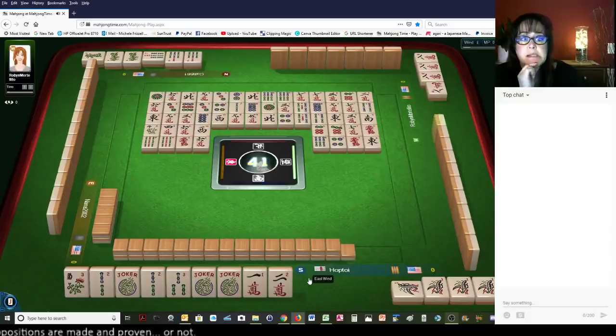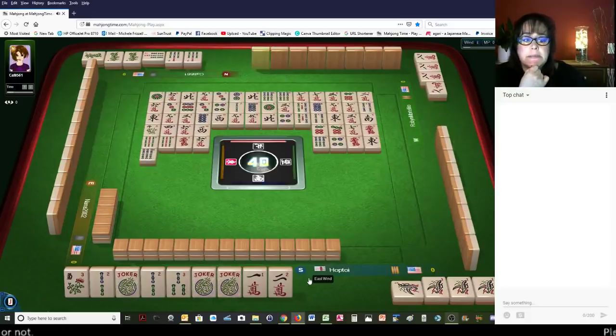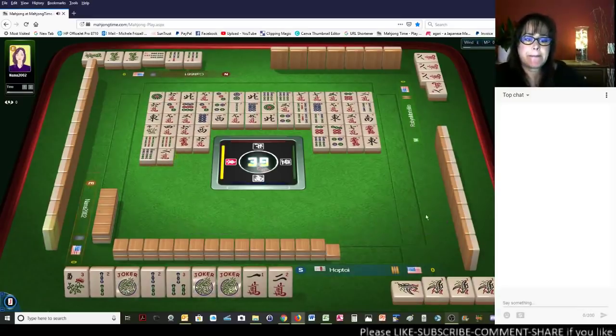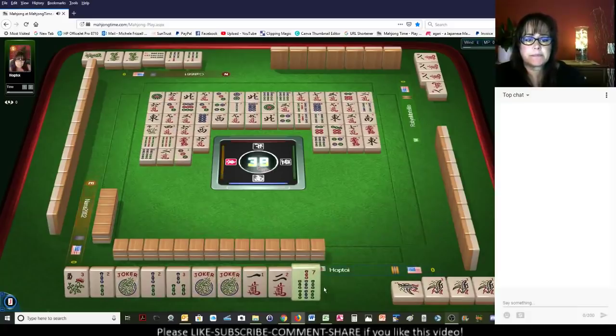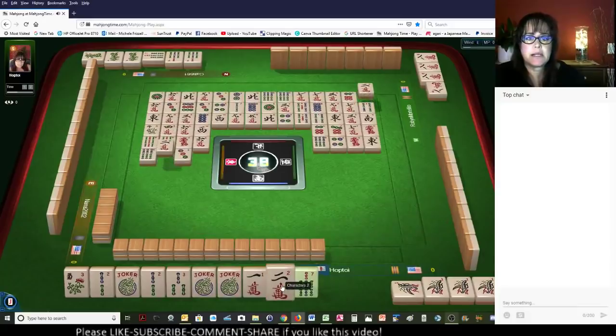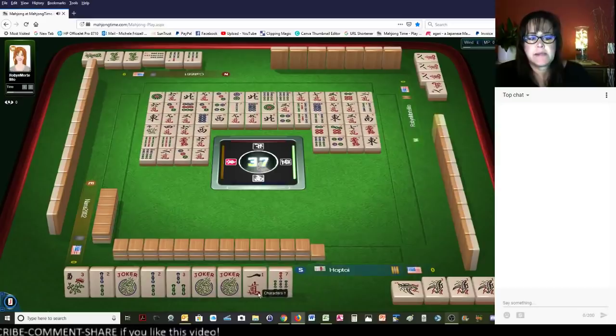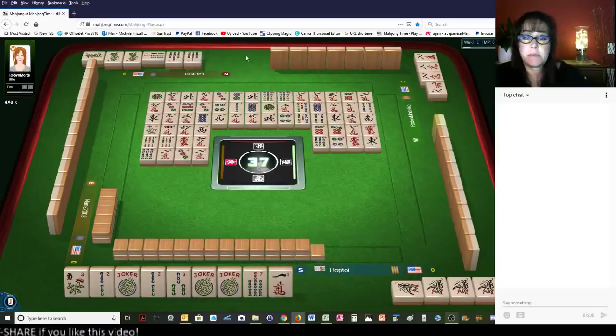Dots and bams. There's 1, 9 bam out. 6 bamboos. So I'm hoping I don't draw those tiles. 2 characters — we don't want that. 3 dots. That should be a good tile. Let's throw the 2 crack. Let's hold this 7 bam because there's a pong out — that will be a good discard later in the game.